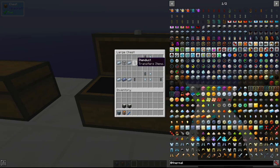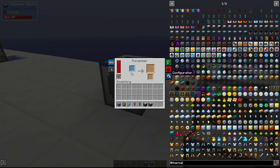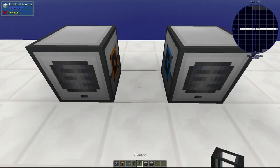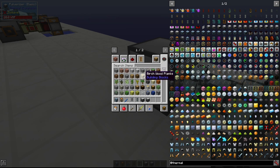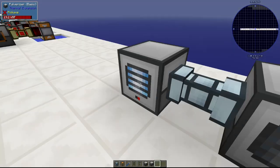Moving on, we have item ducts, which also come in opaque and regular versions. You can see the items in the regular version, and the opaque versions can reduce lag since there aren't items visually moving through the pipes. The non-opaque item duct is made with two tin ingots and a piece of hardened glass, and the opaque version is made with two tin ingots and a lead ingot. These basically just move items, but machines have outputs and inputs — so if we set one side as output and the other as input, connect them with item ducts, items like iron ore will actually transport through.